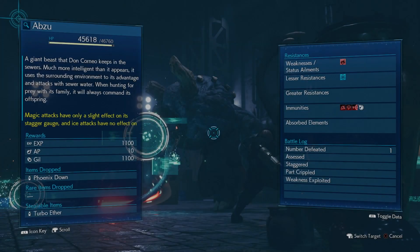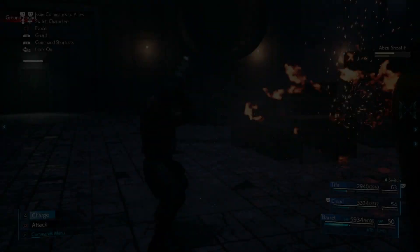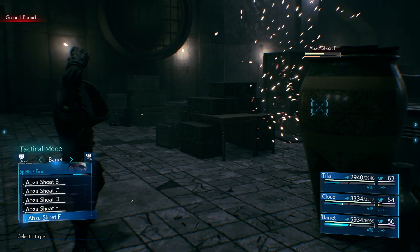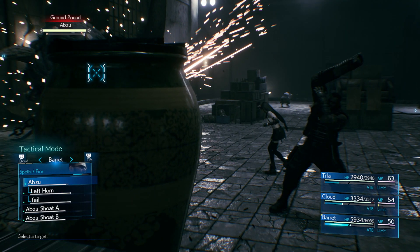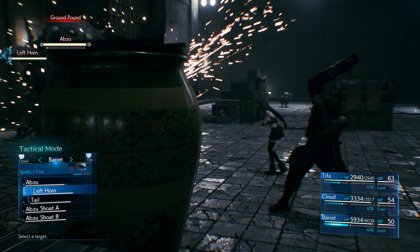As soon as I started I hit up Assess and it seemed to indicate that magic attacks didn't do much damage. However, that's exactly what I tended to focus on, because it was incredibly easy for Cloud's abilities to just sort of whiff and miss Abzu — he's really fast. All of the magic attacks definitely landed though, and it was a good enough strategy to take him down.